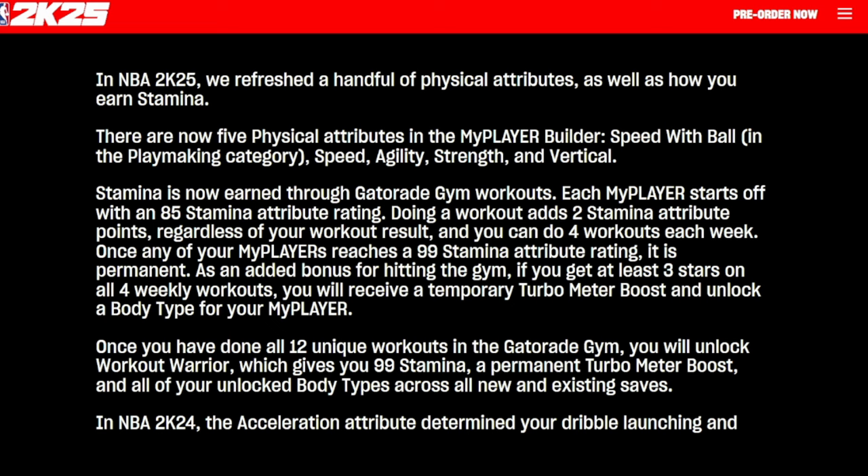Stamina is going to be earned through the Gatorade gym workouts this year. Each player starts with an 85 stamina attribute rating and during a workout it will add plus two stamina points regardless of your workout result. You can do four workouts each week. Once your MyPlayer reaches a 99 stamina, the attribute rating is permanent. As an added bonus, if you get at least three stars on all four weekly workouts, you will receive a temporary turbo boost meter and unlock a body type for that MyPlayer.